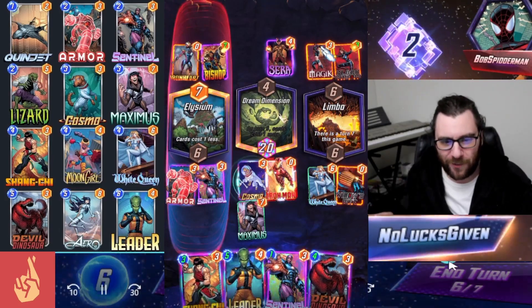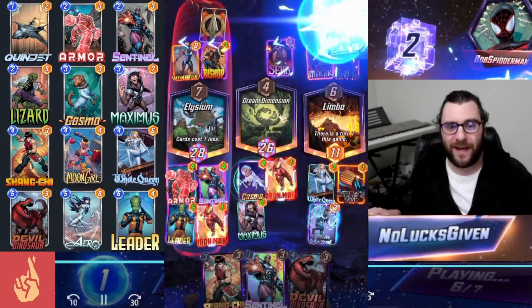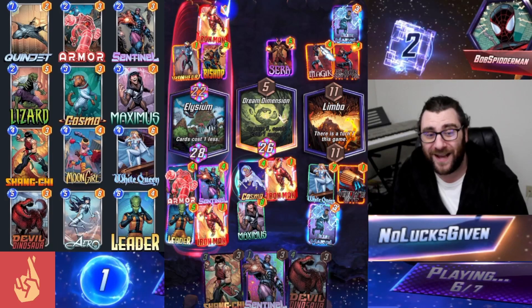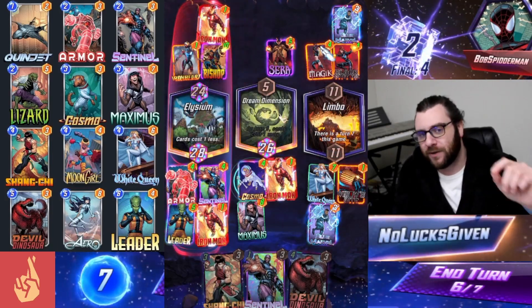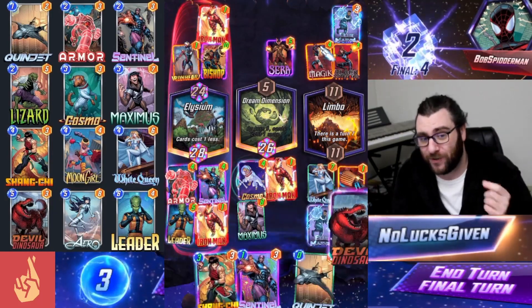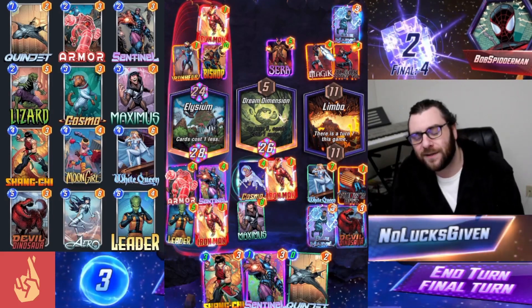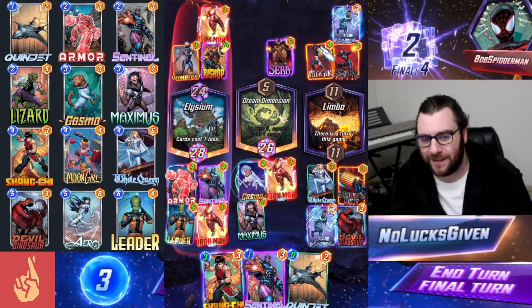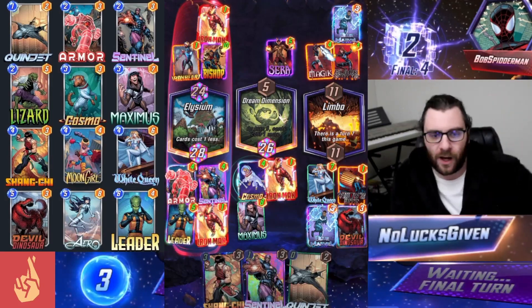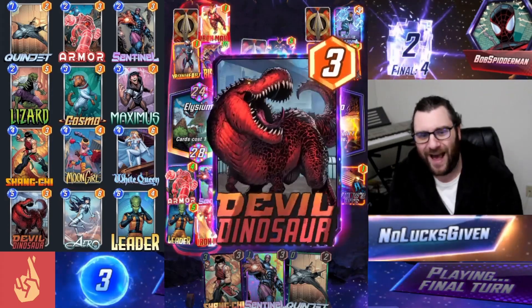We're going to throw down that Leader into Elysium, and my opponent winds up playing Iron Man plus Blue Marvel. We get to play them first because of Leader, but they throw down an Iron Man and a Blue Marvel. Now they're just barely losing in Elysium and they'll probably be able to take that location over, but we're really crushing it in Dream Dimension with the other Iron Man that we stole. I think Devil Dinosaur into Limbo should seal the deal, so I'm not going to play any more cards into the Dream Dimension.